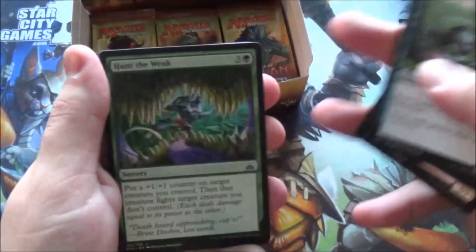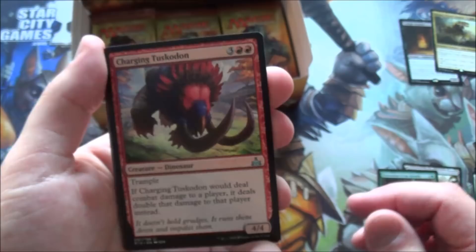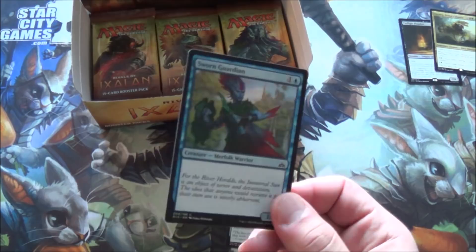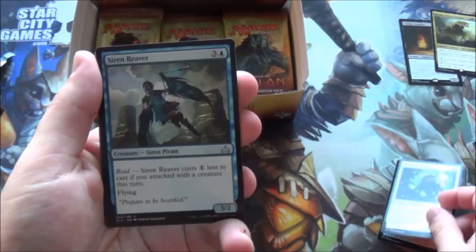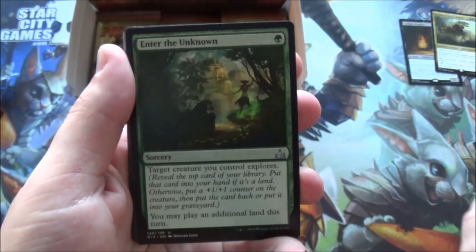We got a foil! Forerunner of the herald - he's a tutor for merfolk, that card's good. Charging tuskodon. And a rare: Brass's Bounty - I already have a foil promo of that. Also pulled a foil traveler's amulet - not really good but it looks neat. I've pulled like 50 of these. Also there are so many sworn guardians - I swear I'm going to pull one right now. Proved wrong! Highland lake, imperial ceratops, siren reaver, and warkite marauder - let me read this text... turns something into a zero-power creature.